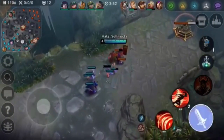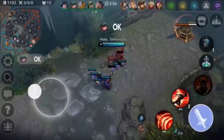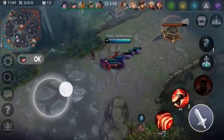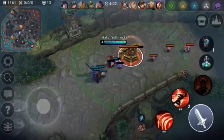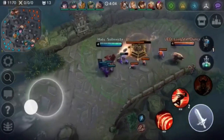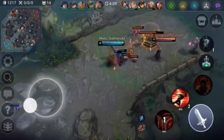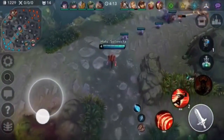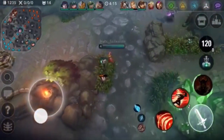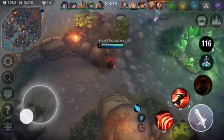One thing I've noticed is last hitting — he definitely needs to work on that. If you're a good last hitter, you can reach like tier 10 no matter how bad you are at other things. That's the biggest difference I find between tiers — just how good you are at last hitting. If you can effectively last hit, you get so much more gold. He should probably be at close to 2000 gold by now.